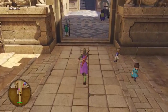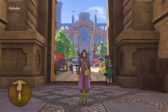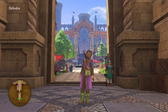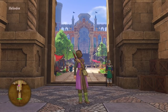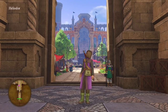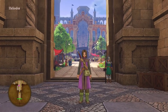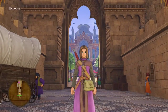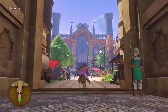Heliodor is built specifically around a straight shot from this entryway to that castle. Because they know exactly where the player is going to be and where the player is going to be looking, they use a lot of tricks to make the castle look bigger and further away. They fade it blue, which is called a distance fade. They put it at the top of stairs, which makes it appear larger. And they also use a more uncommon trick — the Disney perspective trick with these nested gateways.